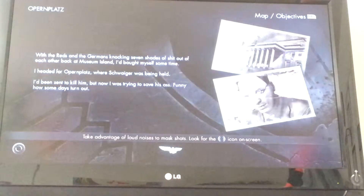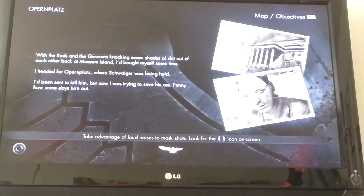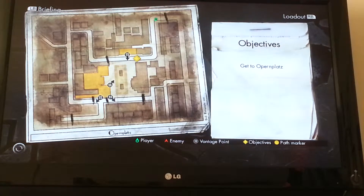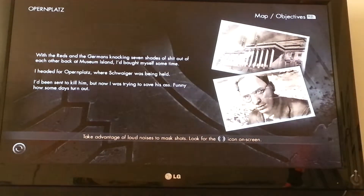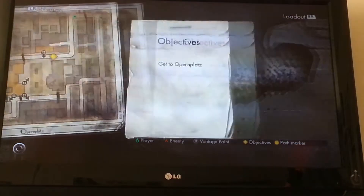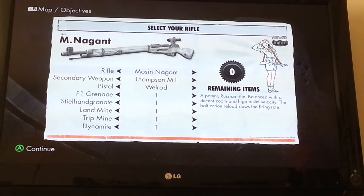So you go into the game, and this should show up. You're going to need to push the bumpers — right bumper or left bumper. Well, you can't use left bumper, my bad. Use the right bumper to get all the way over to the loadout, and then you can change your weapon from there.